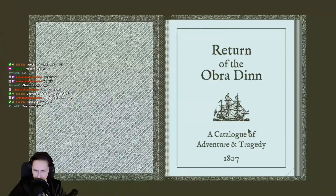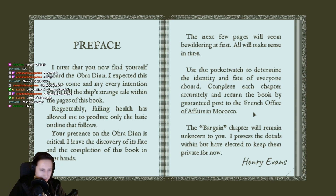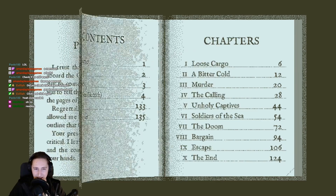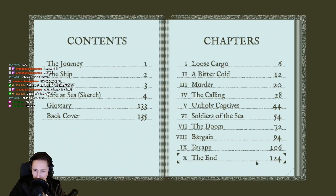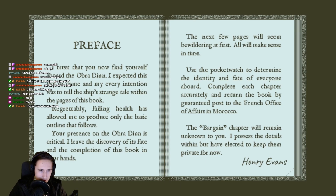Return of the Obra Dinn — a catalog of adventure and strategy. There's a mermaid, there's a weapon. Just click. Oh no, oh yeah, it's gonna be reading. Oh look, 124 pages of reading, let's go! I trust that you now find yourself aboard the Obra Dinn. I expect this day to come, and my every intention...